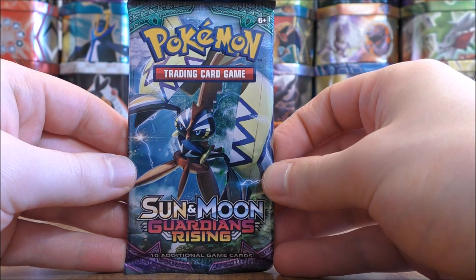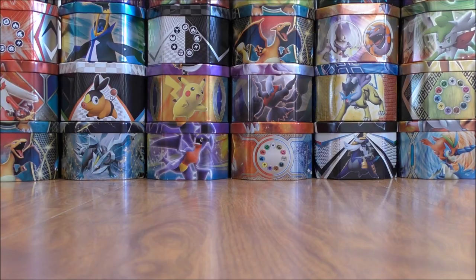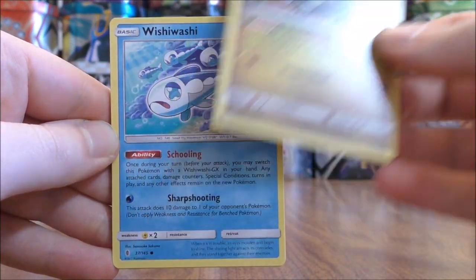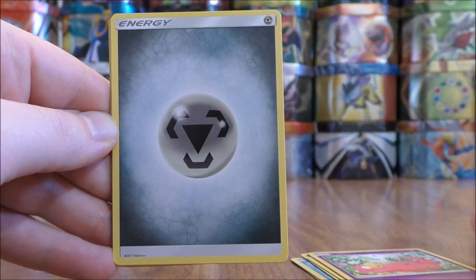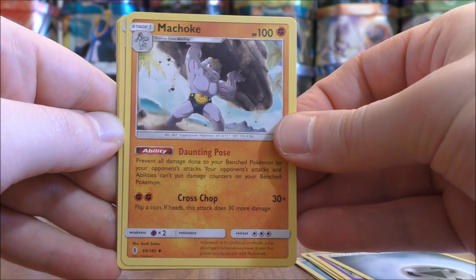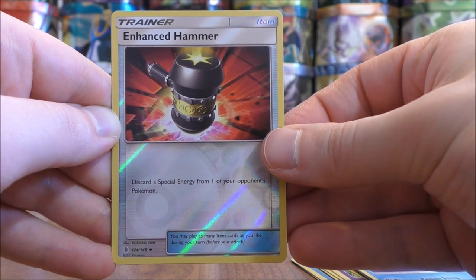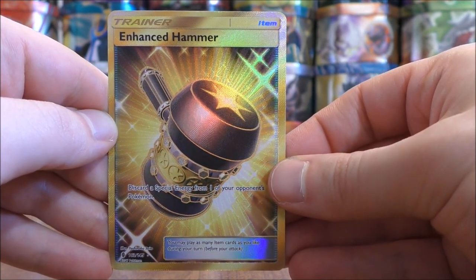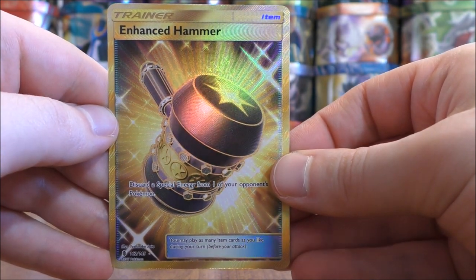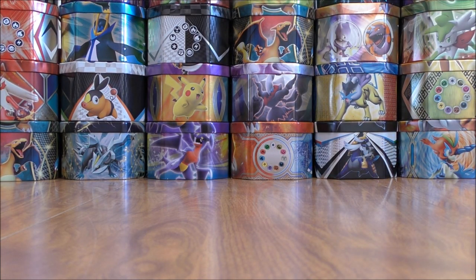Guardians Rising is next — probably the best and most competitive set in the TCG, at least in the 2018 standard format. This pack starts with Jangmo-o, Wishiwashi, Delibird, Mudbray, Slowpoke, Metal-type Energy, Machoke, Max Potion, Tentacruel, a Reverse Holo of an Enhanced Hammer — an excellent item card — and the final card would be an Enhanced Hammer, and that is a Secret Rare. What a great way to end this pack! Love the gold-colored trainer cards that are Secret Rares. The card allows you to discard a special energy from one of your opponent's Pokemon.